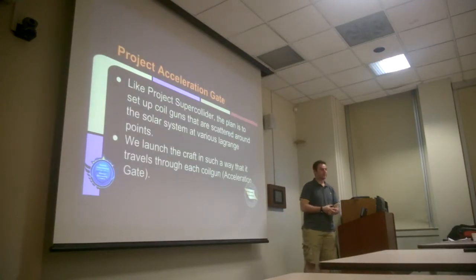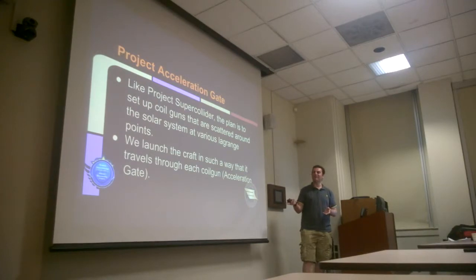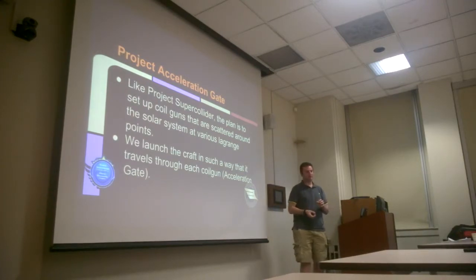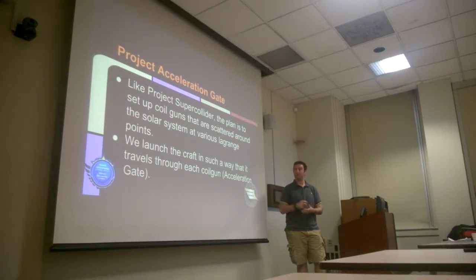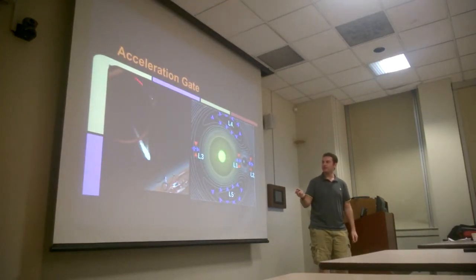That brings us to Project Acceleration Gate. I really like the idea of coil guns, so I was thinking about how we can make this work. I came to the conclusion that maybe if we had a series of coil guns set up at Lagrange points throughout the solar system, we would be able to accelerate the craft while still in the solar system up to speed. Basically, traveling through successive acceleration gates and through a series of orbital maneuvers, it would end up with a trajectory towards Alpha Centauri. To the left you can kind of see what I'm going for — these acceleration gates.